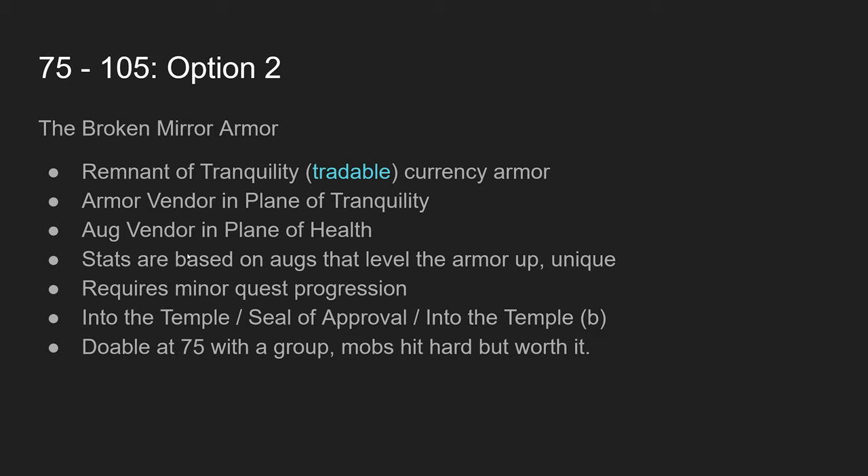This armor is unique because once you buy it, all you have to do is replace the augs and you can swap type 5 and type 7 augments to change the effective level of the armor — going from level 75 to 80 just by changing augs. The full set for my shadow knight at level 105 was about 30,000 tranquility tokens, and I bought them on the bazaar for about seven to ten platinum each.